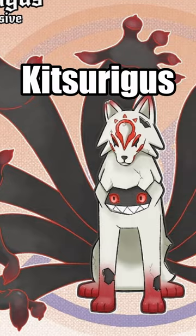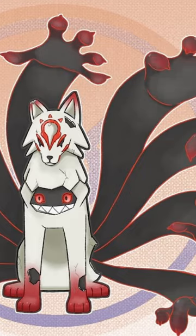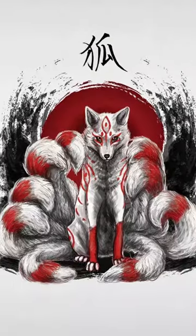It evolves into Kitsurigus, who looks like a Japanese Kitsune fox. But it is a disguise, as the real Pokemon is hiding in the body. It has 9 giant creepy arms that represent the 9 tails of the Kitsune.